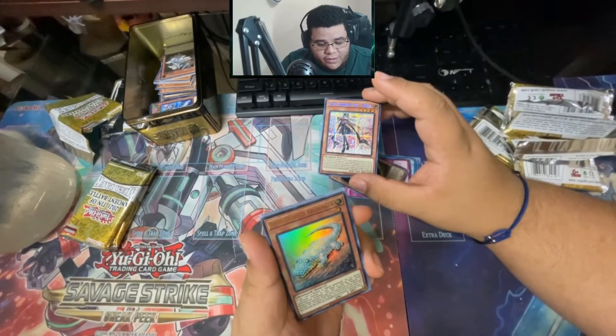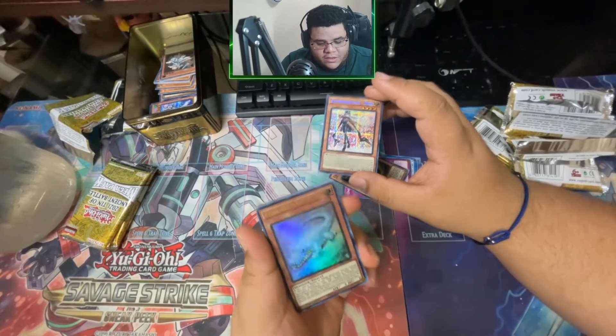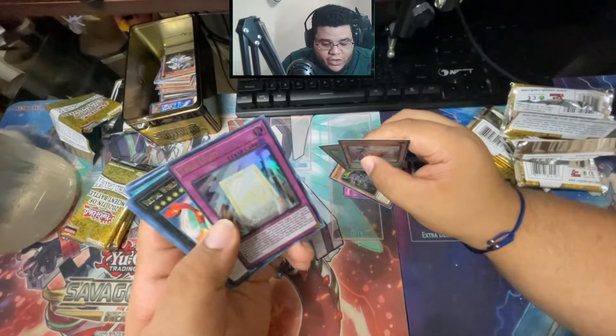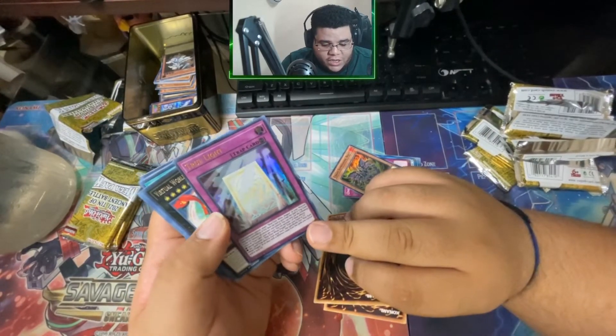A dinosaur made out of bubbles. We got True Light though! Hold on — True May. I know this is the new Blue-Eyes support.